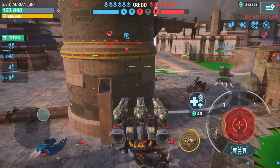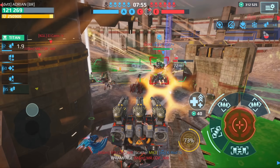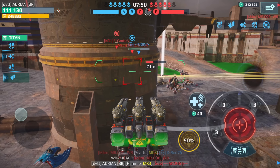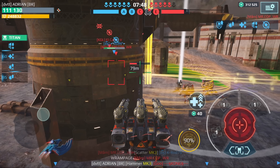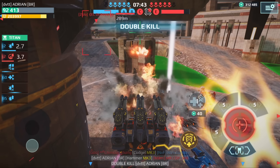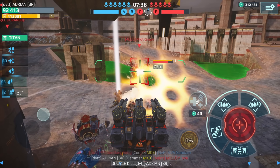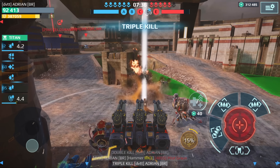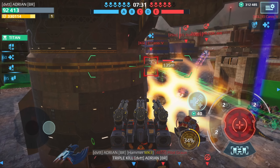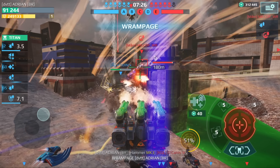These weapons on the Fury actually pack quite a punch — look at this guy's health! Yes, another kill. I'm hiding behind this pillar. Yes, double kill! I've also got an Aegis shield — whoa! Oh man, that guy just got smoked.